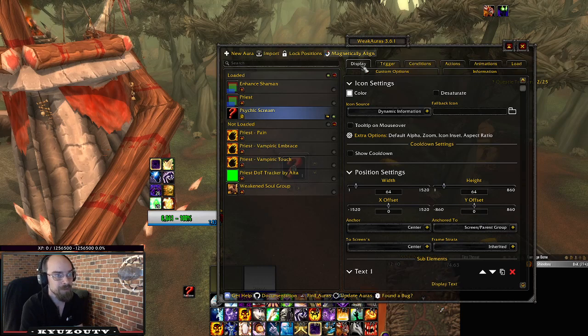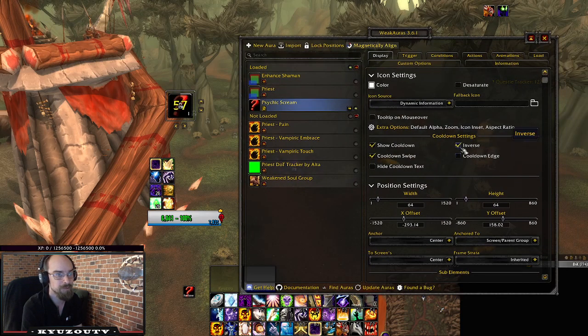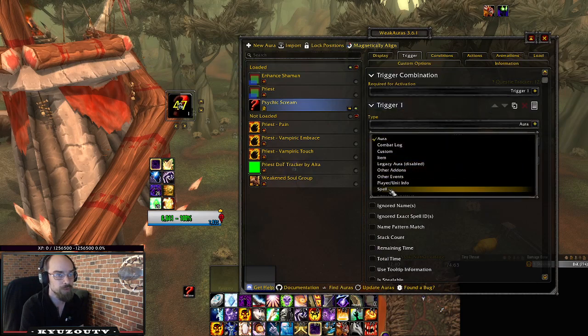In the Display tab, the first thing we want to do is check Show Cooldown, because that's what we're going to use. As for Inverse — that's up to you — it just kind of changes the dark into the bright, so we'll do Inverse. We'll worry about the rest of the Display tab later. So we'll go into Trigger, and under Trigger One we'll swap to Spell, and then set it to Cooldown.